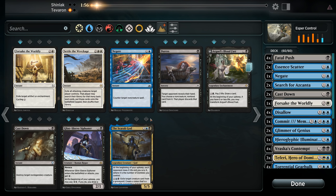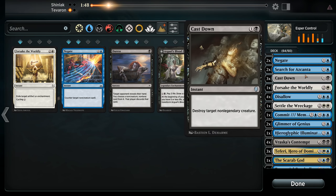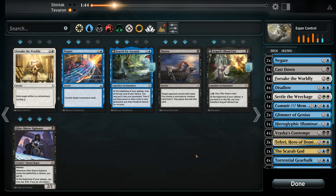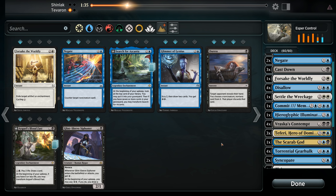Just like before, we want additional Negate, Settle the Wreckage, Scarab God, and Cast Down in the sideboard. We're taking out Search for Azcanta and both Glimmers. Hieroglyphic Illumination stays because it can be cycled in the early game. We'll submit this.